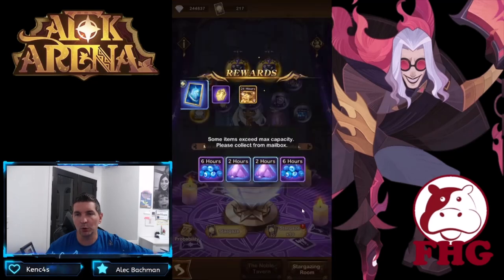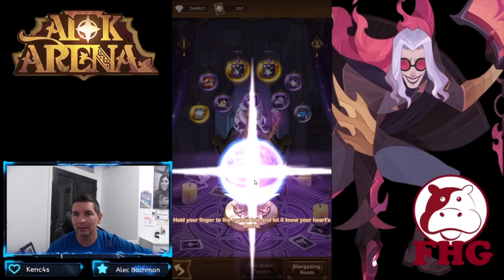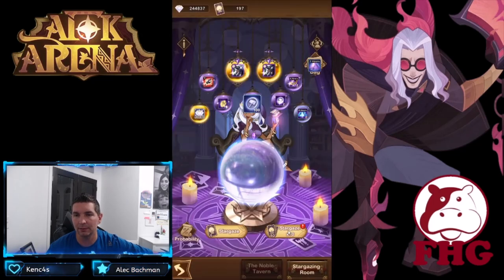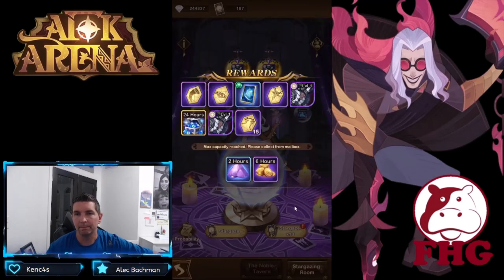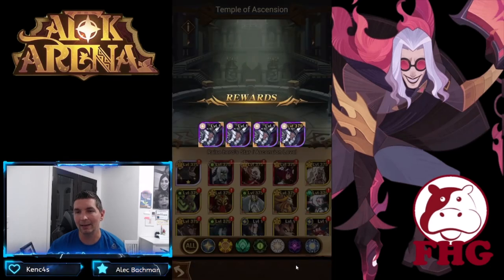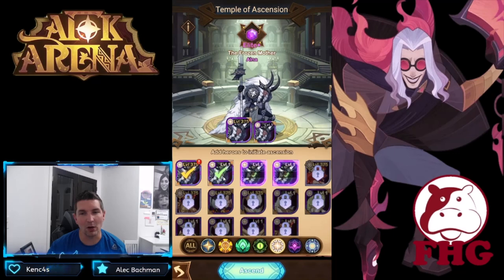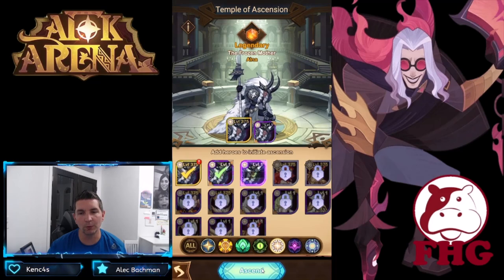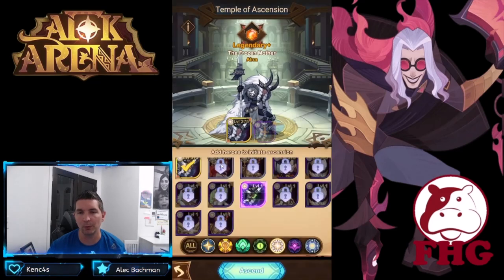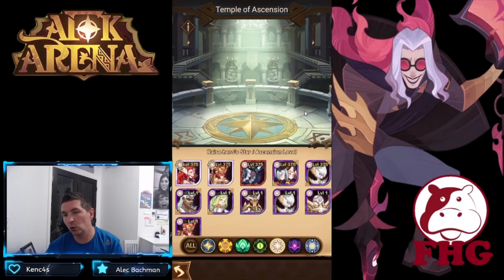I want to pull six and then we'll level them up. We're at four right now — there is number five, 200 cards left. And a double Ulna pull! 187 cards left. That is four copies of her — anytime I get to build Ulna out is such a cool feeling. She is such a powerful hero.